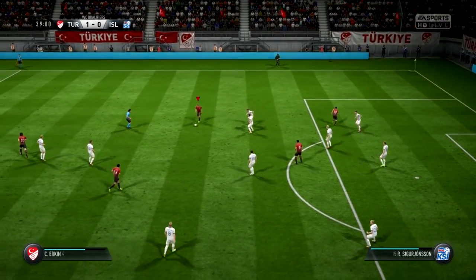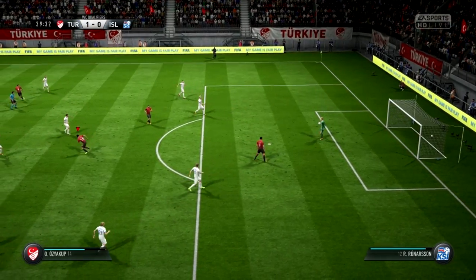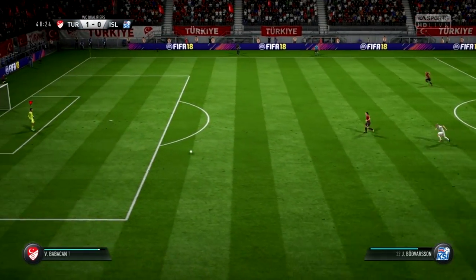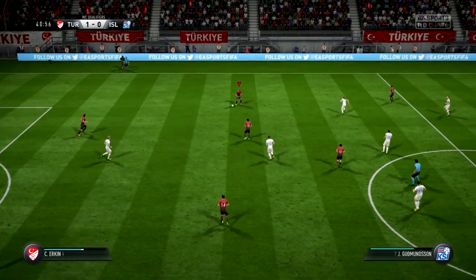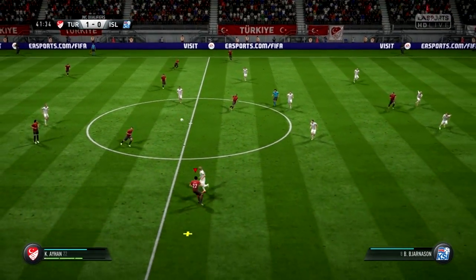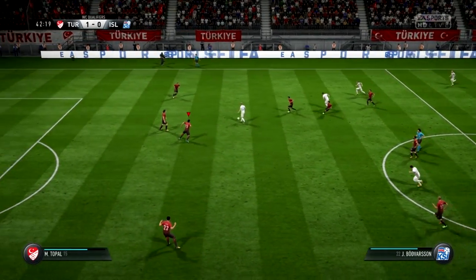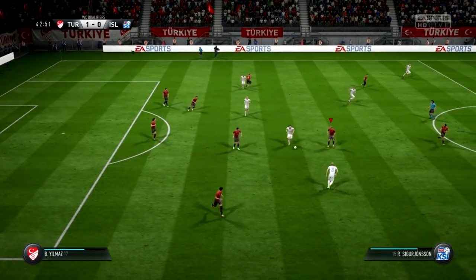He can lay it off to the supporting player. Absolutely no trouble for the goalkeeper to save that shot from distance. Here's Emre Moore — a little private game between the two of them. Well, this attack has got a bit of menace to it. Came in with the challenge and the ball broke free.